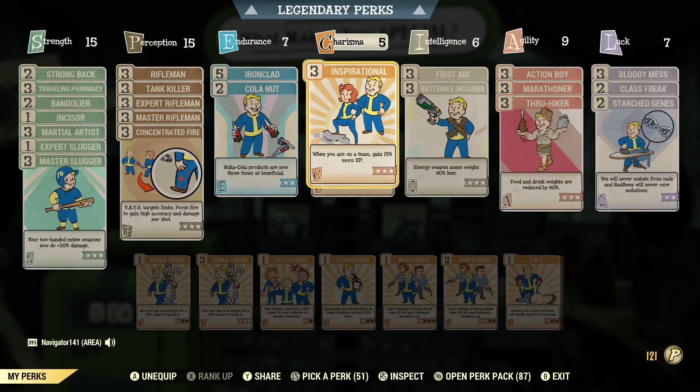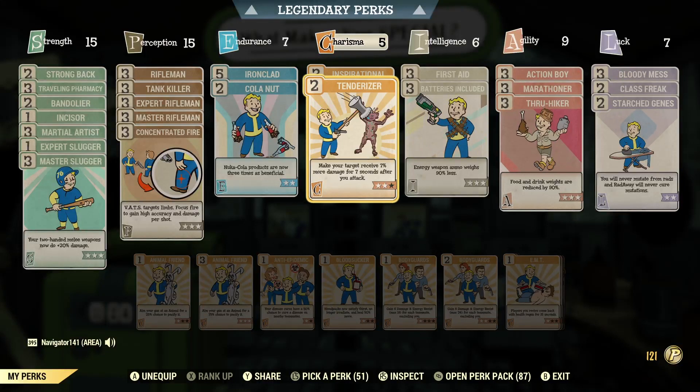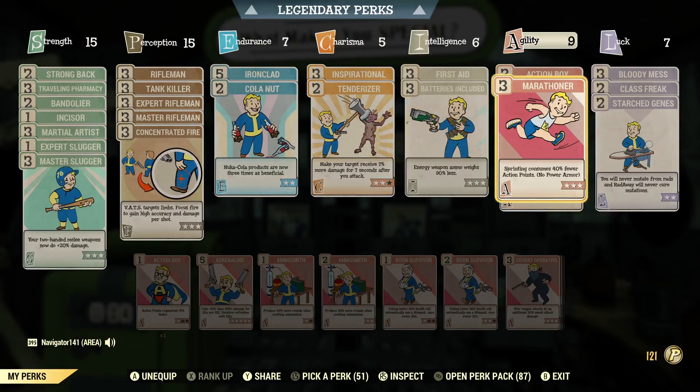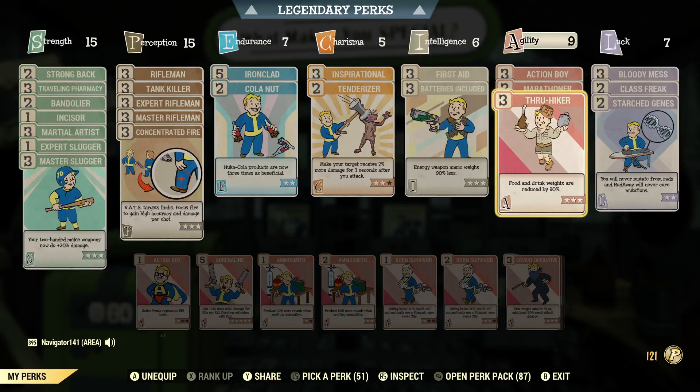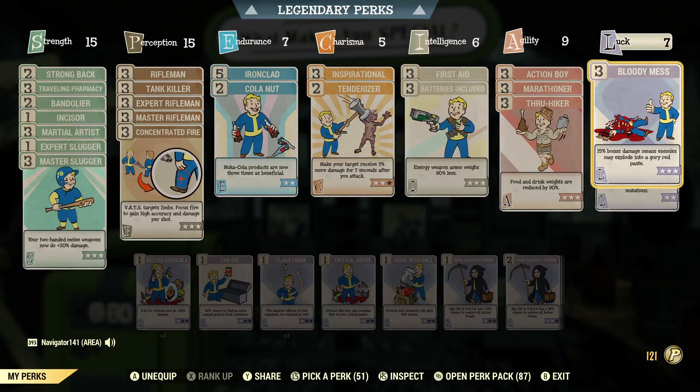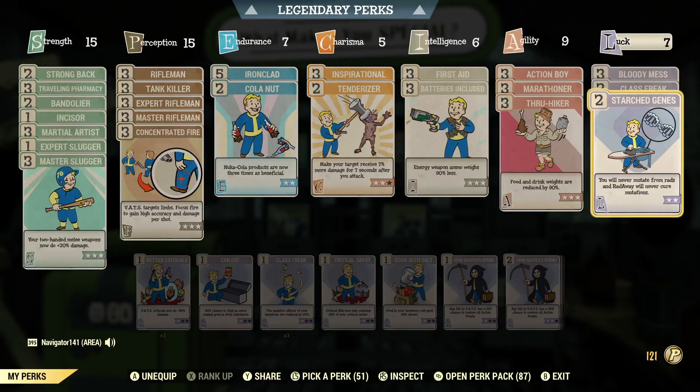I have Inspirational on just to get more XP — I mean, you're doing these massive events, why not? Tenderizer on to help with damage. Intelligence — nothing really too important. In Agility, aside from my AP perks, I have Thru Hiker on. There's a lot of food and drink items that come with this update, so you might as well have this on so that it doesn't weigh you down along with your Nuka Colas. Over here in Luck, I have Bloody Mess on to help with damage, and these two help with my mutation.